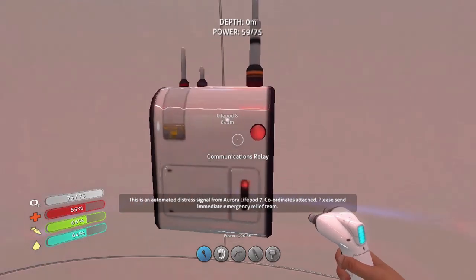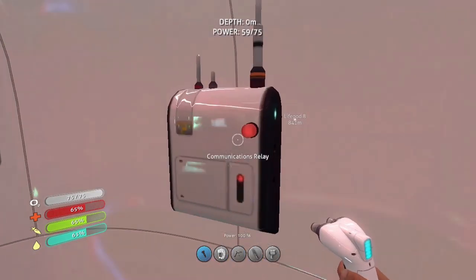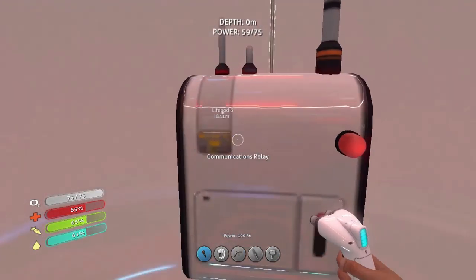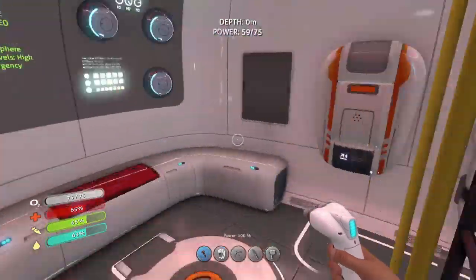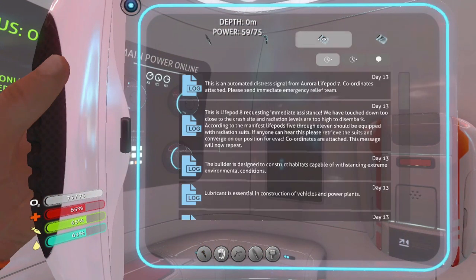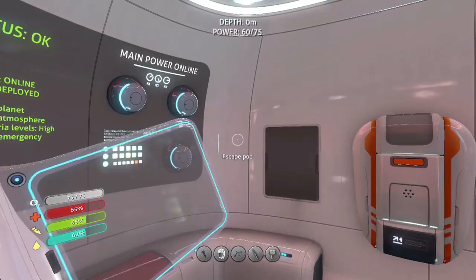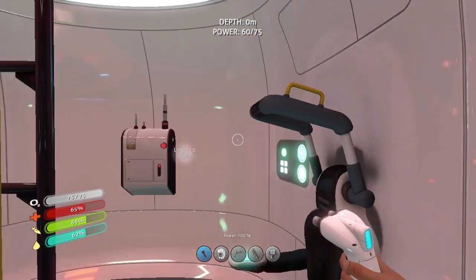So we have life pod 8 and life pod 7 marked on our map — looks like 8 was the other one. New message: this is life pod 8 requesting immediate assistance, we've touched down too close to the crash site and radiation levels are too high to disembark. According to the manifest, life pods 5 through 11 should be equipped with radiation suits — if anyone can hear this, please retrieve the suits and converge on our position.